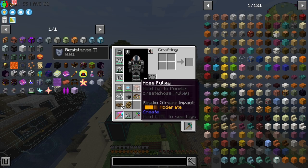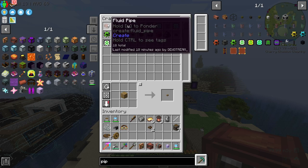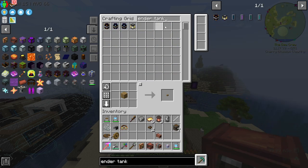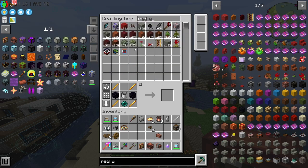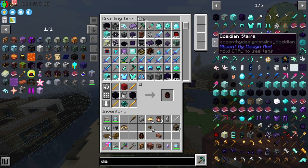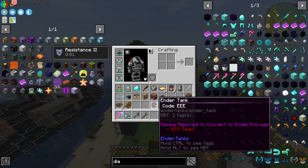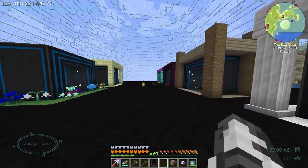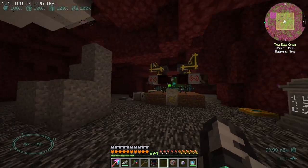Back to the main thing we were trying to do here — the hose pulley, this guy right here. I believe I'm also going to need a pump and some fluid pipes from Create. We'll also need an ender tank — I'm going to craft a new one using red wool instead, so it's already set up to be our lava color. Now I'm also going to grab a diamond to make it diamond and lock it to us. I'm going to head over into the nether. Hopefully we're attached to a massive lava lake. We're at bedrock.